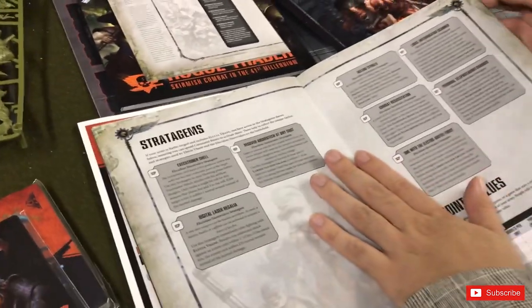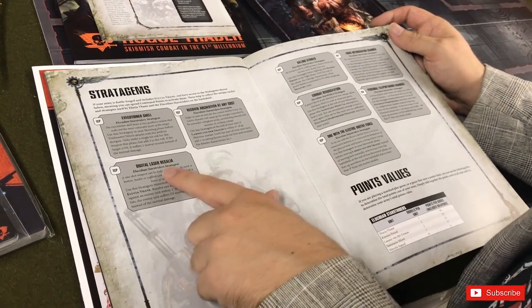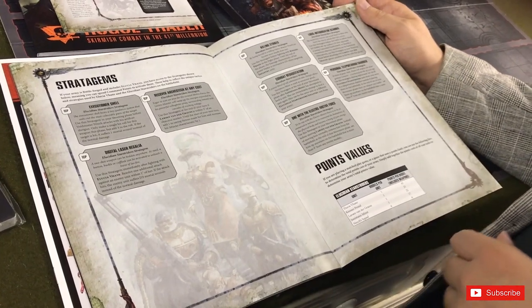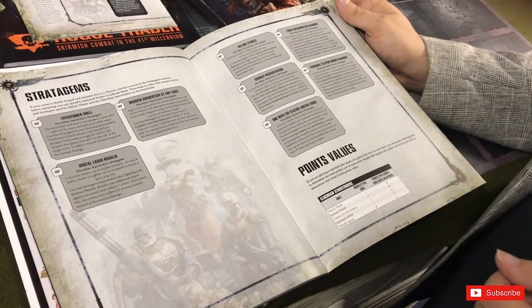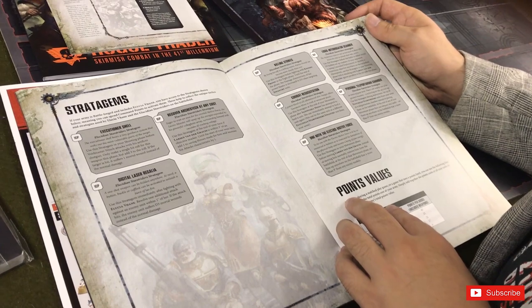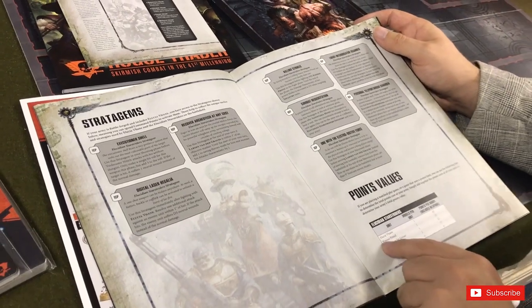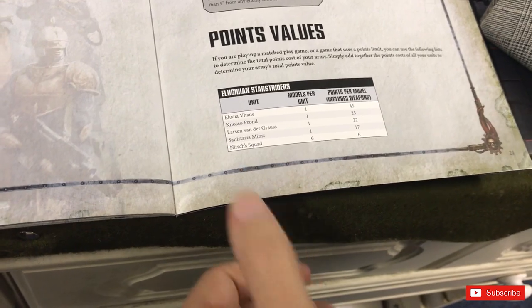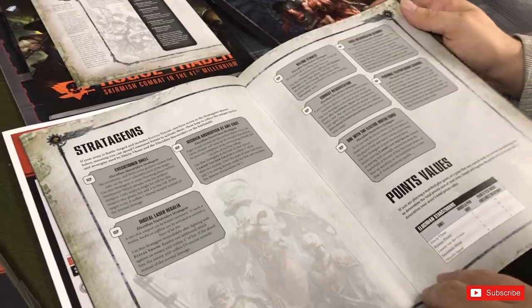Looking at the stratagems — there are quite a lot actually. The big one is the Personal Teleportation Chamber: you can deep strike these guys in for just one command point, which isn't bad. Then there are points values — your main Rogue Trader is only about 45 points, and the Niche Squad is only 6 points, so you could take them fairly easily.